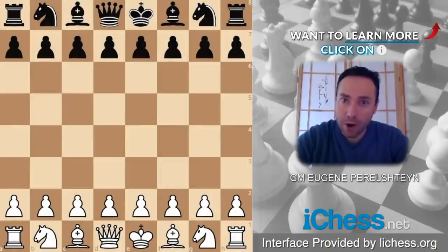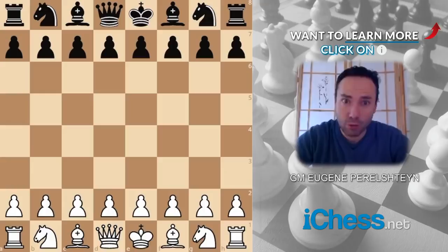Hello everybody! This is Grandmaster Eugene Perlstein for iChess.net and today I want to share with you an unbelievable game by Vishwanathan Anand. Of course Anand needs no introduction. He is a former world champion. He won so many tournaments that we've probably lost count, and nevertheless he is still one of the top 10 players in the world even at his age. This game is against another super GM, Veselin Topalov from Bulgaria.